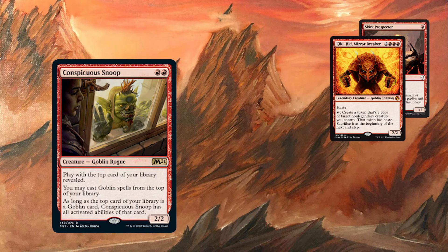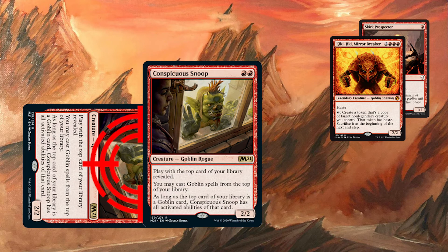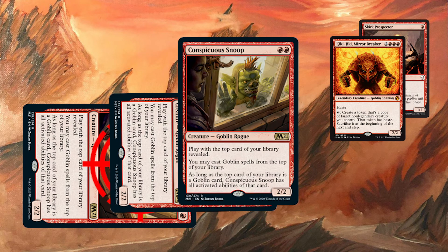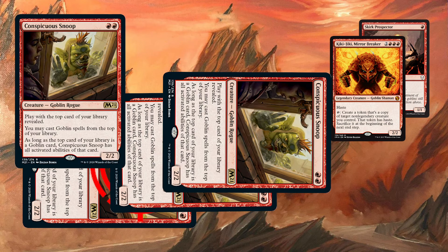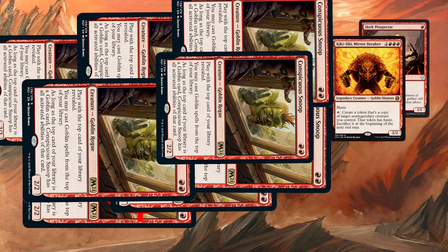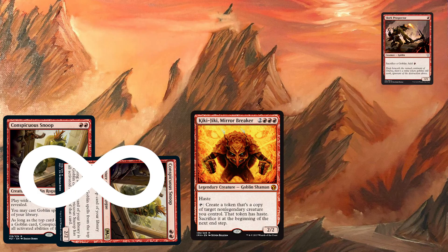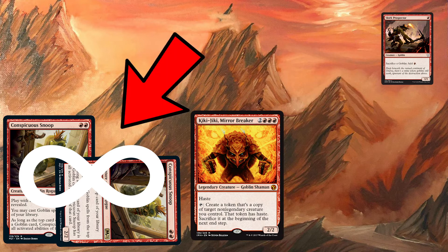We could then activate Conspicuous Snoop by tapping it to make a copy of itself. We would get an untapped copy of Conspicuous Snoop with haste, and it would still have the Kiki-Jiki ability. We could then tap the Conspicuous Snoop again to make another copy, and so on and so forth, making copy after copy until we effectively have an infinite amount of Conspicuous Snoops. Then we can cast Kiki-Jiki from the top of our deck, and we have Skirk Prospector — and from there we could use Skirk Prospector's ability to sac all of those goblin tokens to make infinite red mana.